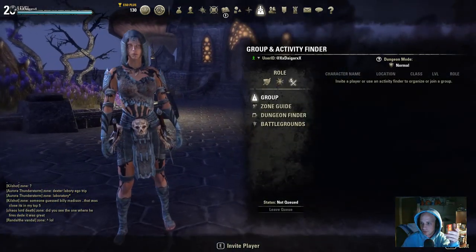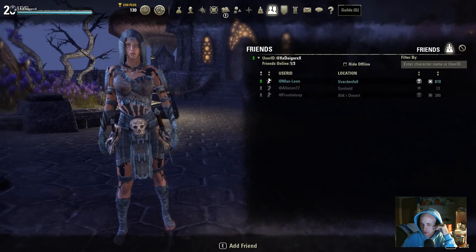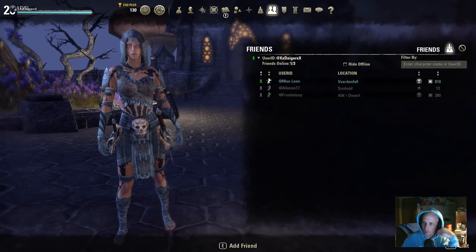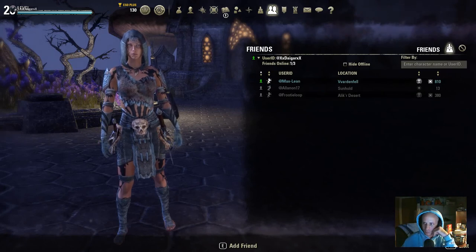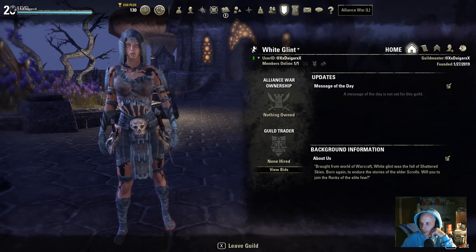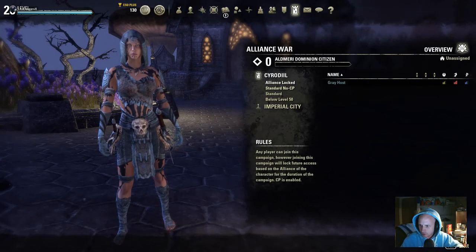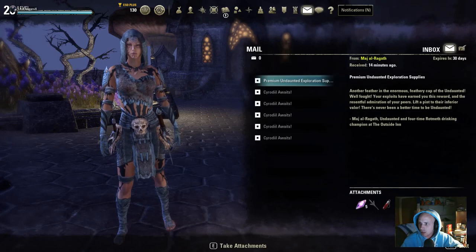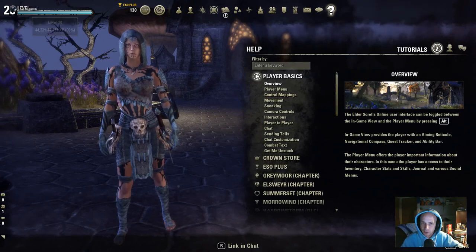There's the map, group settings for dungeon finder and battlegrounds, and a friends list — mine's pretty short. My ID is xxDAGARxx — look me up. I'm in the guild White Glint, come join me. Alliance War is more of a PvP thing. There's also your mail if you've got any, and a help bar.